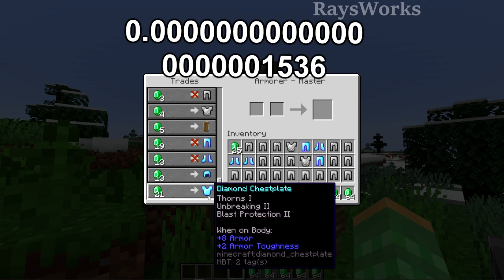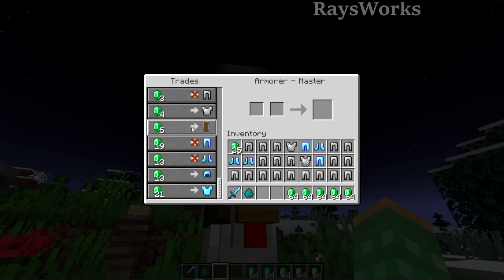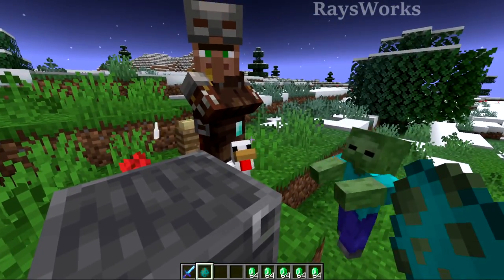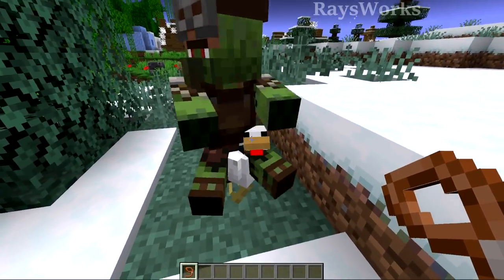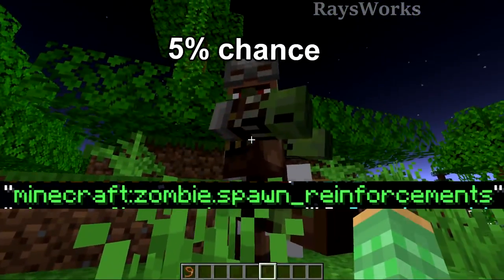There could be an even rarer combination we have yet to find. If you thought this was difficult so far, this is only the beginning — because next you have to convert this guy back into a zombie villager. Now we have this big zombie riding the chicken, which looks really funny in Java Edition but very scary in survival.